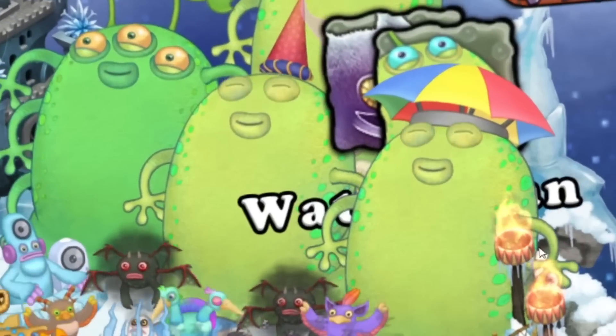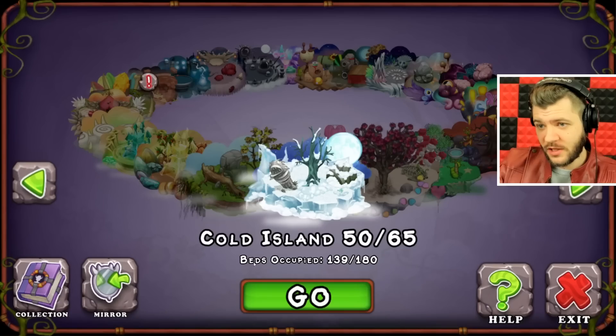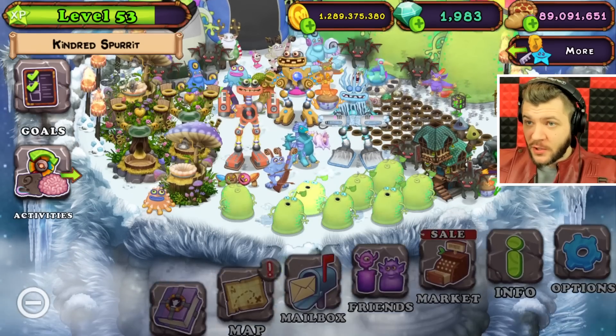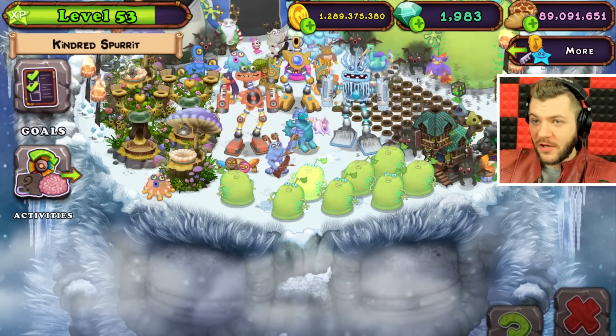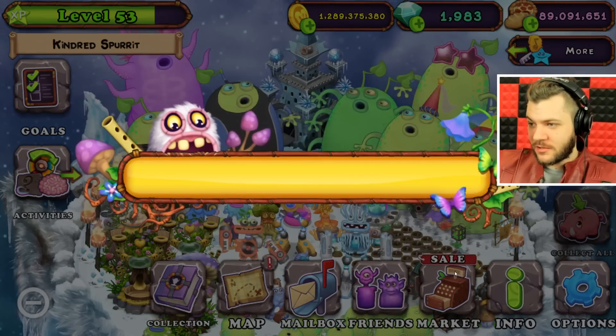That's right — Sponge Island. My one literally says Sponge Island, right there. Do we have a new outfit for Sponge on Valentine's Day by any chance? No, unfortunately not. We got Starry Eyes, but we need some more Sponge outfits, please Blue Bubble.